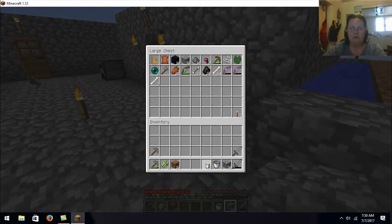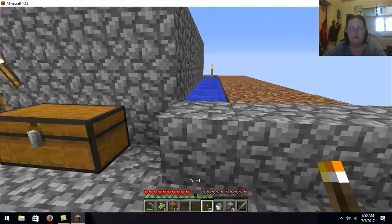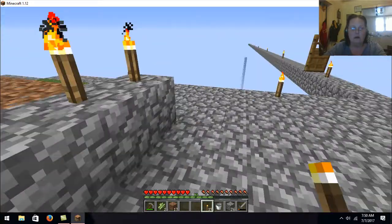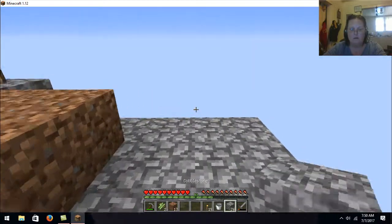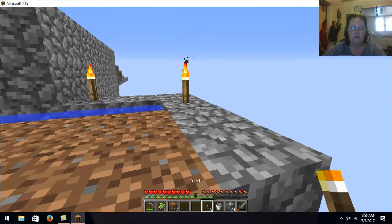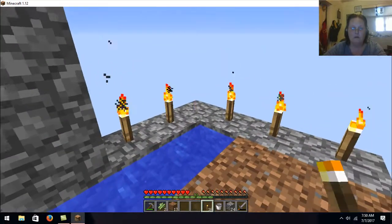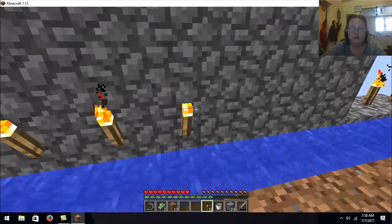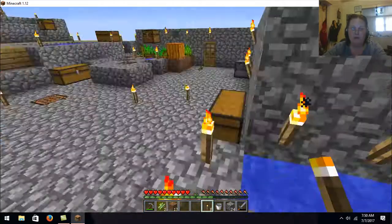Grab some more torches. There, there, there, there, and there. Now we'll want to place them here and there. I want this all lit up over here - it'll help with the growing and it'll help with the mobs.